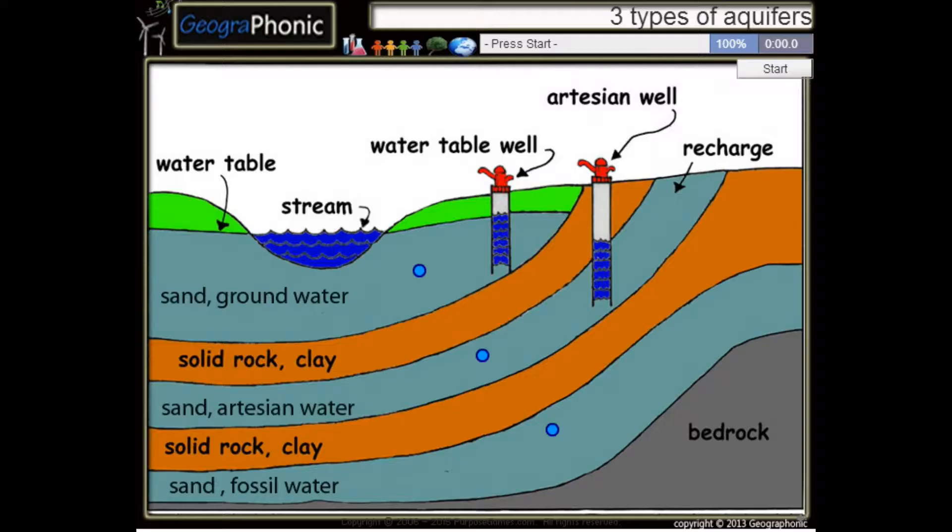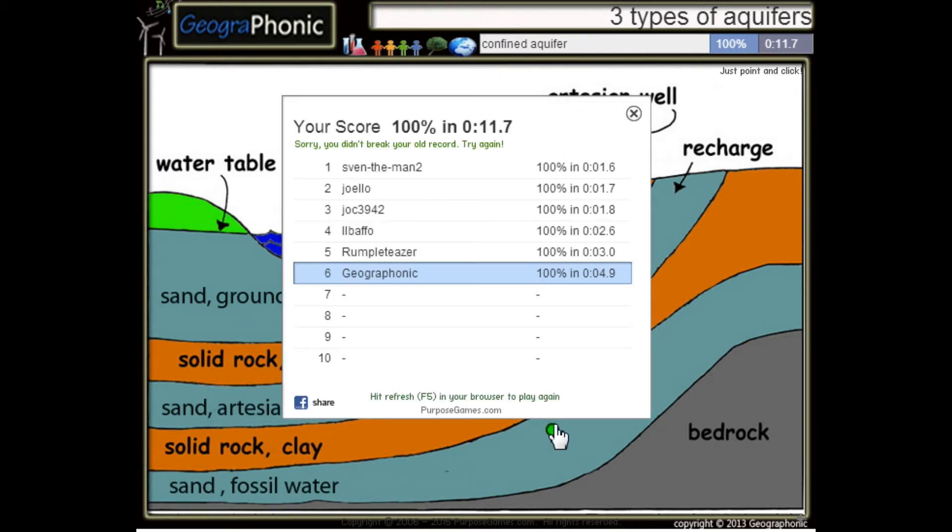This is a free game about 3 types of aquifers. You can play this game yourself — look in the description to find the link. The first aquifer is an unconfined aquifer. This one is an artesian aquifer. And the last one is a confined aquifer.